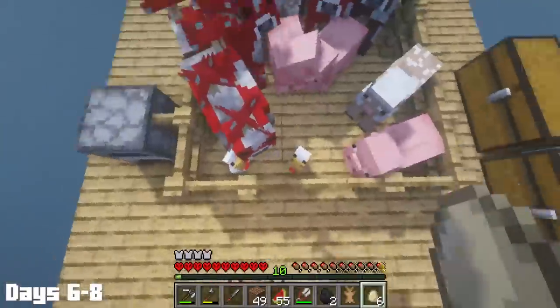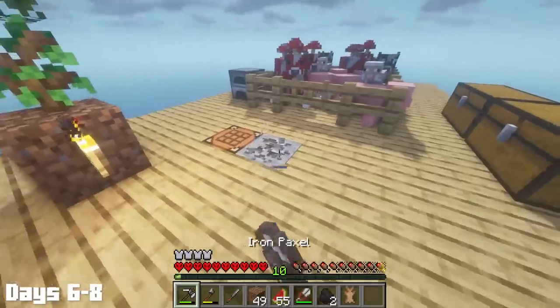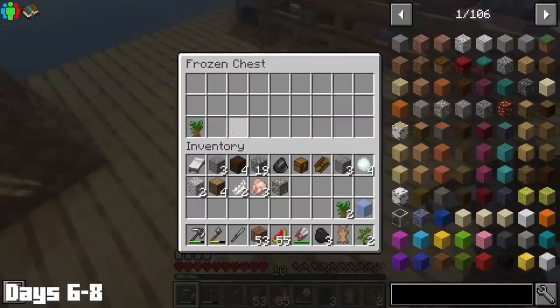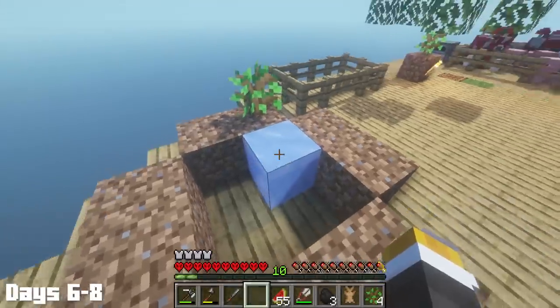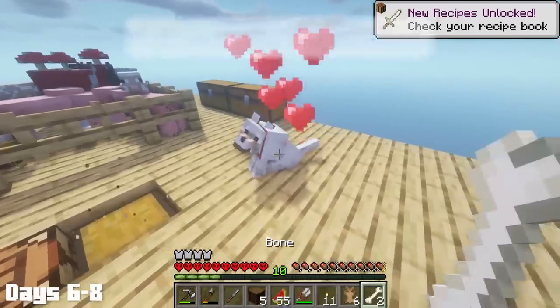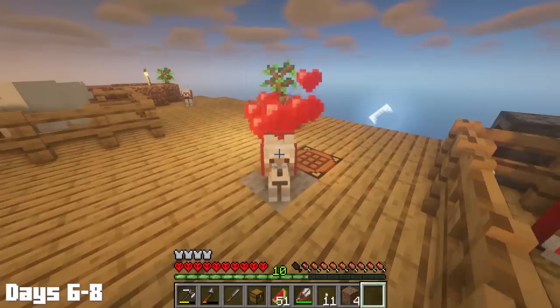We were lucky enough to get actually three chickens out of eight eggs, which is way better than I expected. A frozen chest gave us an ice block, which was huge because this meant we could make ourselves an infinite water source. I got another frozen chest and this one had bones in it, which allowed me to tame a pupper. I got some bones from another stray, which I used to tame yet another pupper. Let's just take a little family picture here.